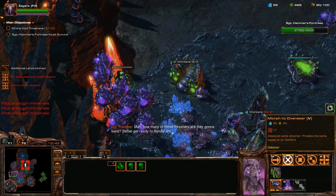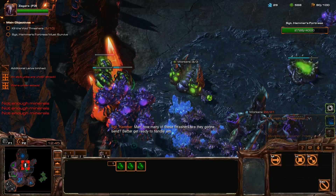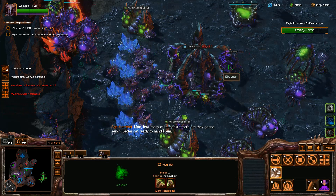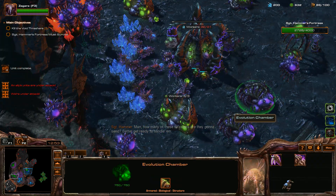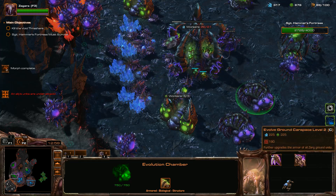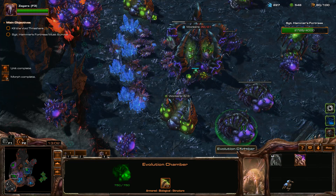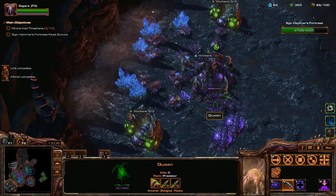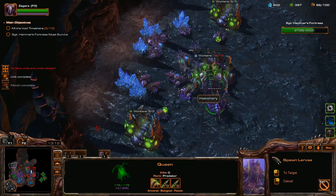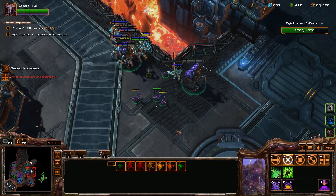How many of these Threshers are there going to be? I say let's not even go for the bonus - it's going to be cloaked, it's going to be annoying. Oh yeah, you're right, the whole thing will be cloaked. Should I get more upgrades or get a scourge nest? It doesn't seem like this is a big air composition. No. Maybe just make more Banelings. I'm going to start sending zealots in there to trigger some of the mines.